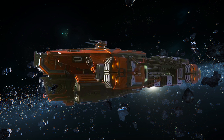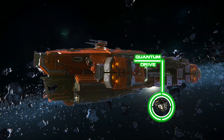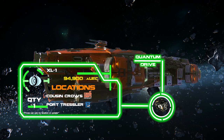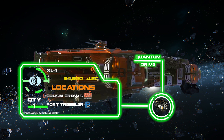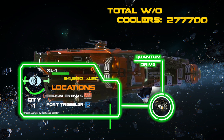For the Quantum Drive I recommend the XL1, which can be picked up at Port Tressler — the station orbiting Microtech — so if you don't know, now you know. These items will set you back a cool 277,700 credits, which is pretty normal for a ship of this size.